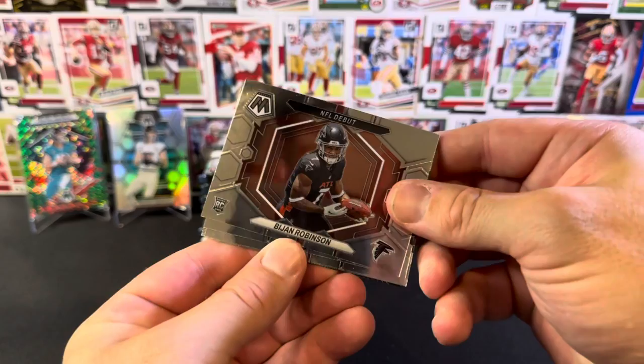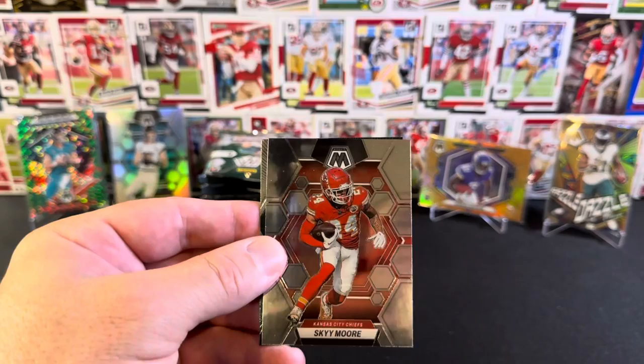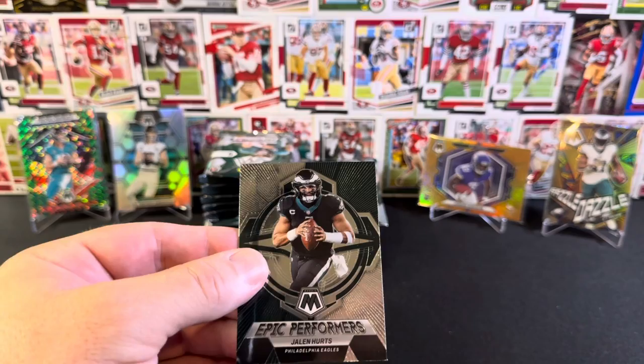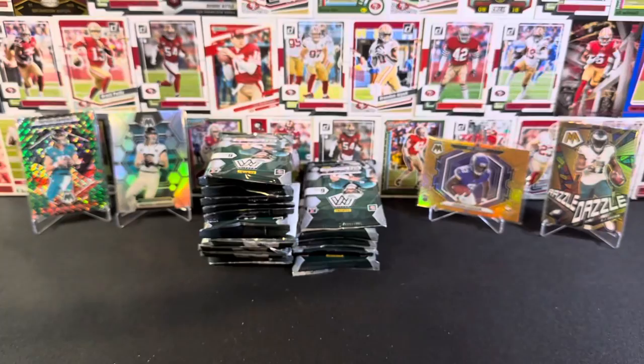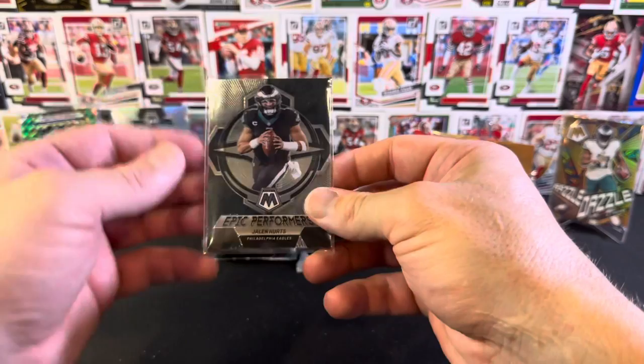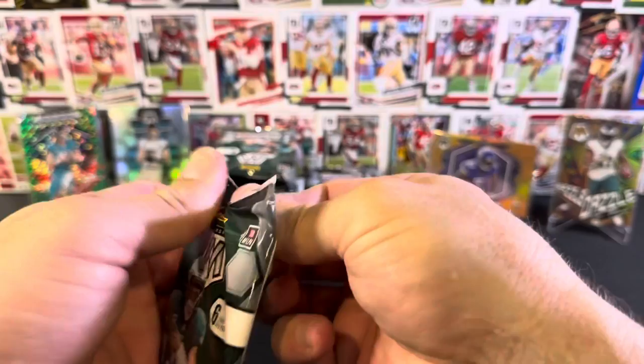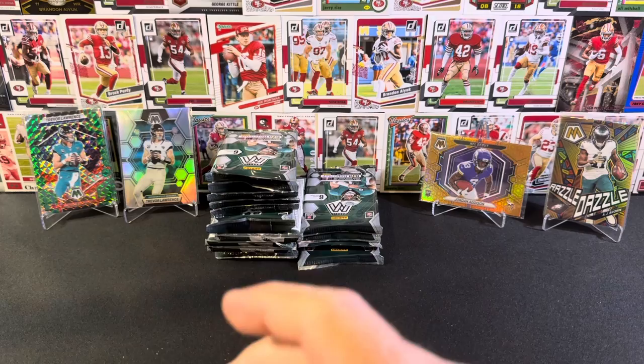Terry McLaurin, NFL debut Bijan Robinson - nice - Breece Hall, Justin Jefferson again, Sky Moore again. And then we've got Epic Performers Jalen Hurts base insert. Not bad. No rookies in that one. It's okay, don't always have to get a rookie. I just thought they'd put one in every pack.